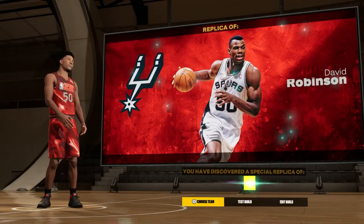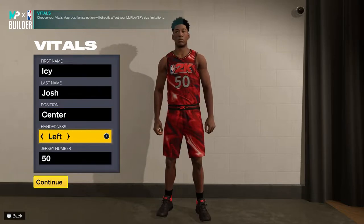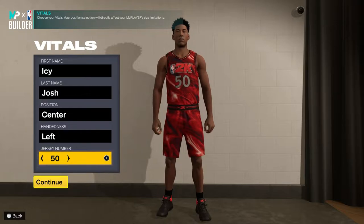Today I'm going to show you guys how to make the rare replica Admiral build in NBA 2K23. The first thing you want to do is choose center and make sure you choose left-handed, because the hand actually does matter. And so does the number, so make sure you also choose number 50.